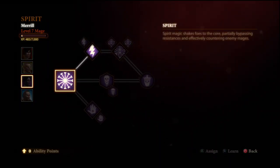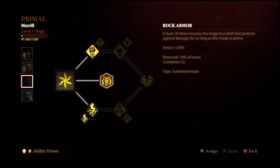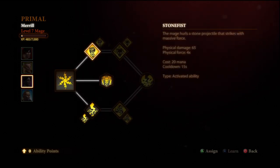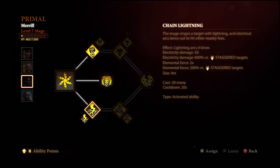So it's one in Spirit Tree for Spirit Bolt. Primal Tree, which is the primary DPS tree, is going to be one in Stone Fist, one in Rock Armor, one in Chain Lightning, and one in Chain Reaction.